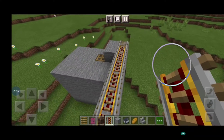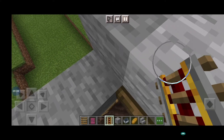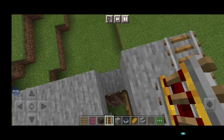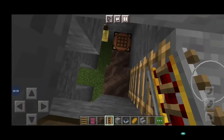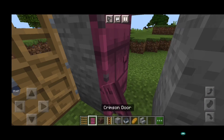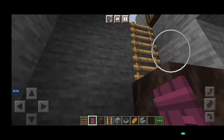Now I will go here and we will reach one more small house. This is my fourth house - it is very small. I will go inside the house. I'm inside the house now. Here is a bell, and here is the crafting table again.